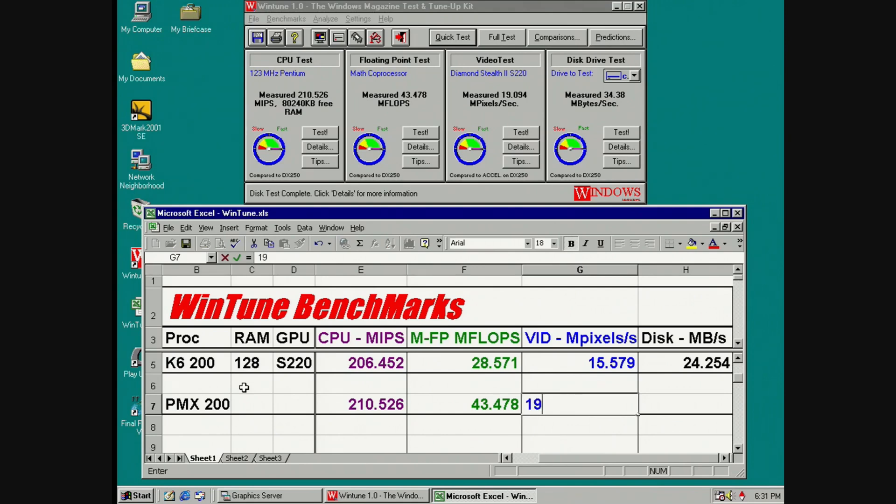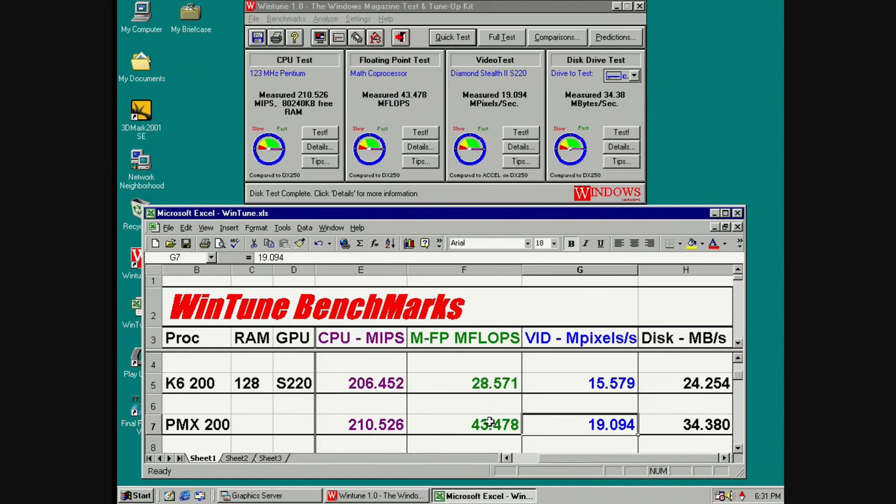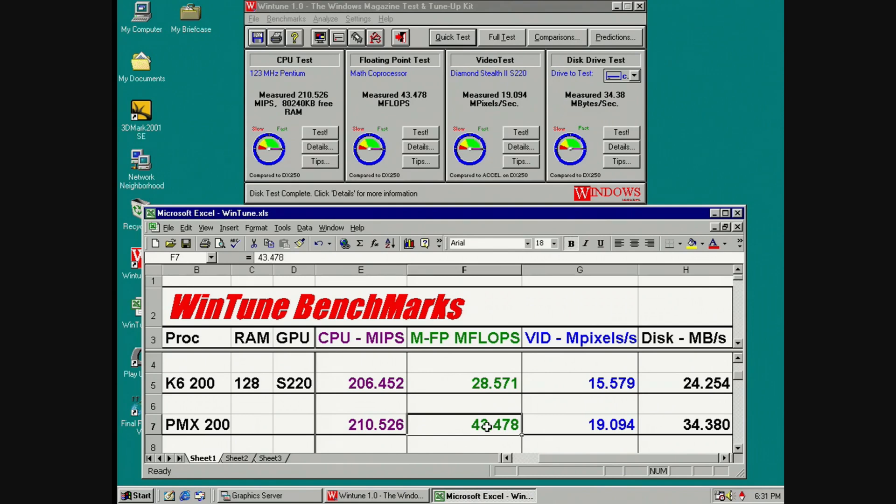Video test went up to 19.094 and hard drive 34.38. One of the last times I tested, the MIPS came in around 206 — I don't see that making a huge difference. But we've seen a significant improvement in video megahertz. FLOPs, which is related to the floating point math co-processor, show more floating point performance. Main MIPS — 206 to 210 — not a huge difference, so they're identical in that camp. It's the floating point where we're seeing a significant difference.